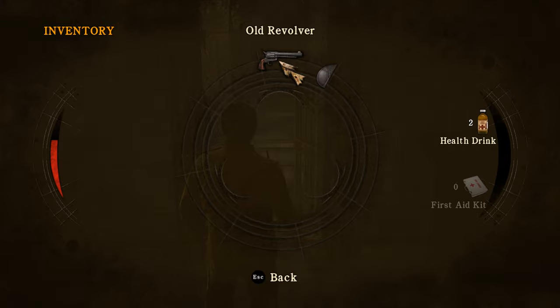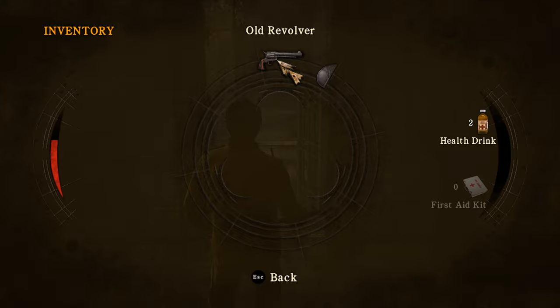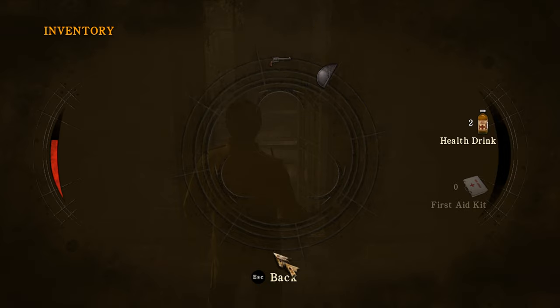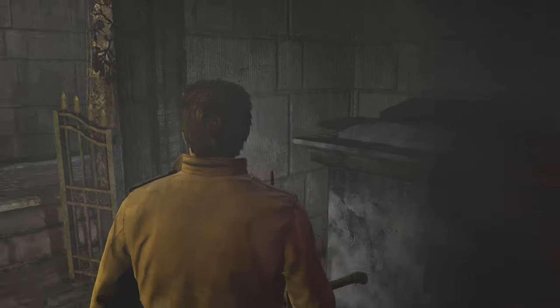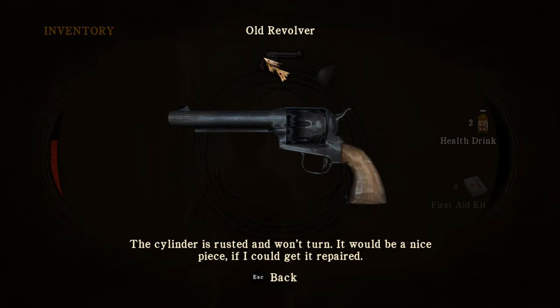But we never established that it was broken at all. The only time we saw it, it was in our mother's lap in that cutscene, then we took it. Now it's in our inventory — that's all we know. I found a middle mouse button that gives a first-person view and item descriptions. The cylinder is rusted and won't turn — it would be a nice piece if I could get it repaired.